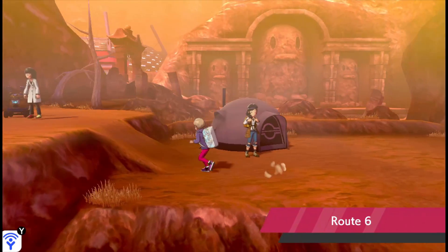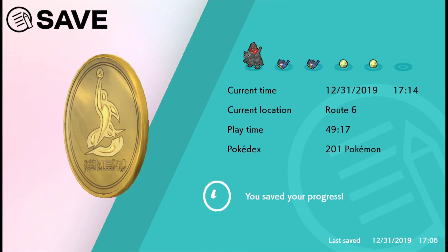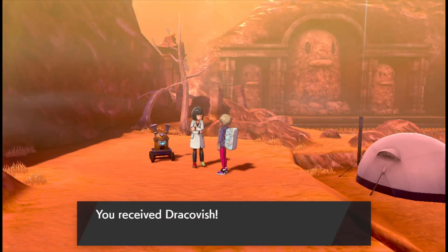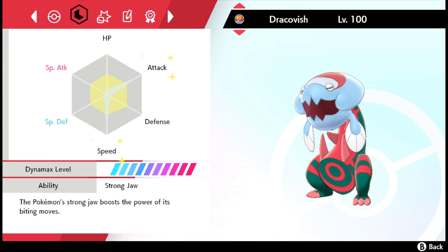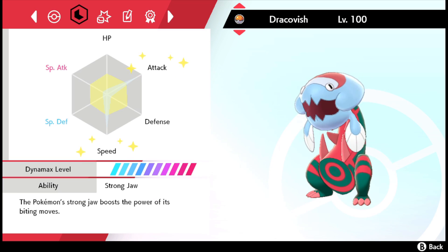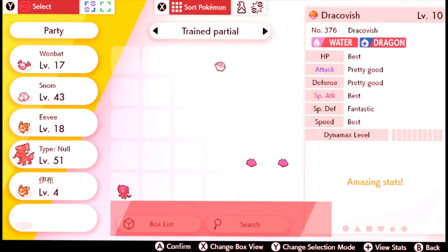Head over to Route 6, walk up to the crazy lady and save your game. Talk to her, hand over your fish and drake and get a Dracovish. Open up your party and look at your new Pokemon. Does it have the ability Strongjaw? Then we're set. But if not, purge the foul creation and try again.